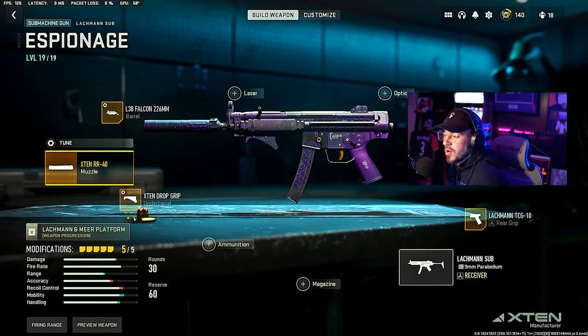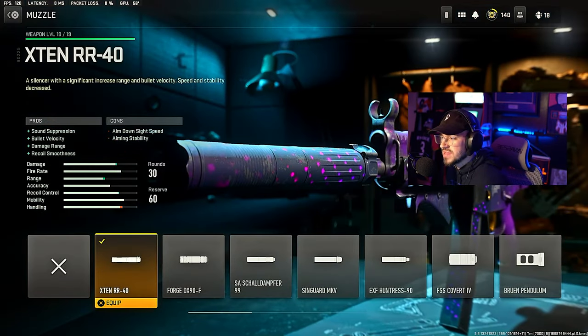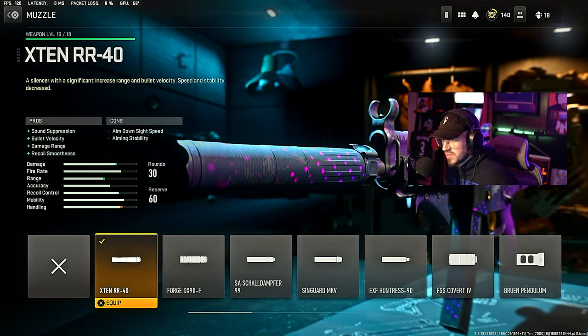The Lachman Sub class setup — let's start with the muzzle. We're going with the X10 RR40 muzzle. This gives sound suppression, bullet velocity, damage range, and recoil smoothness.